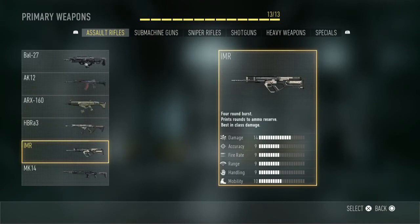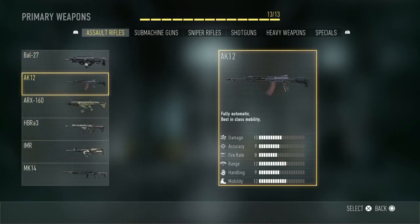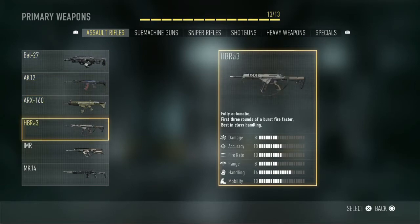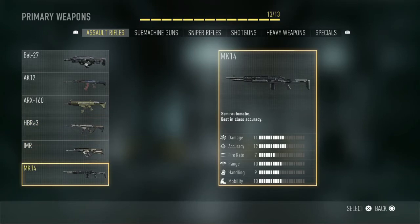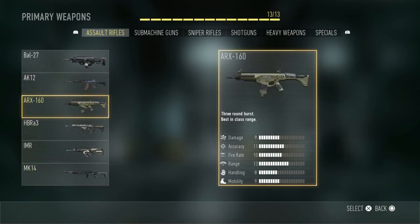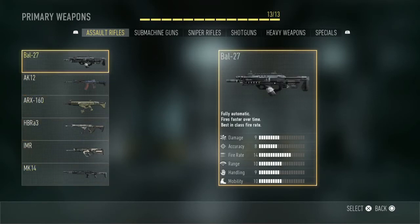First of all, looking at all the weapons. For the assault rifles we have the BAL-27, the AK-12, the ARX-160, the HBR-A3, the IMR and the MK-14. Probably the best out of these is the AK-12 or possibly the ARX, which is a burst weapon and is much better than the COD Ghosts version, but there are a lot of other good weapons as well.